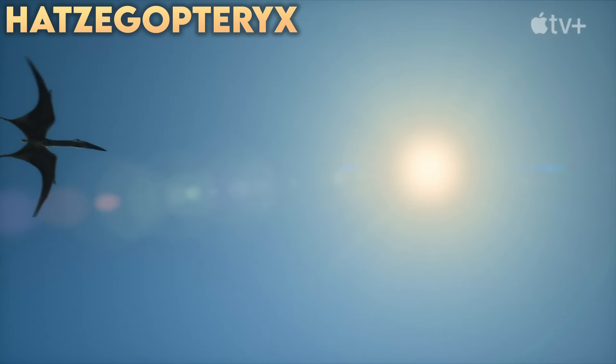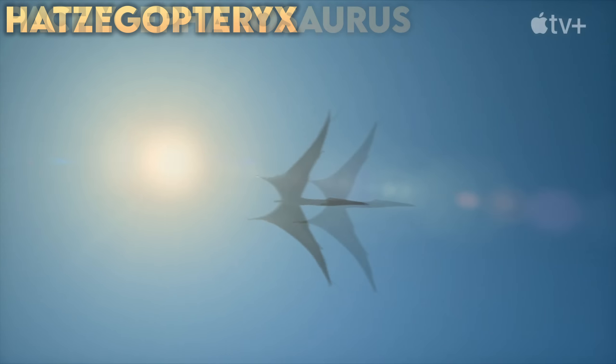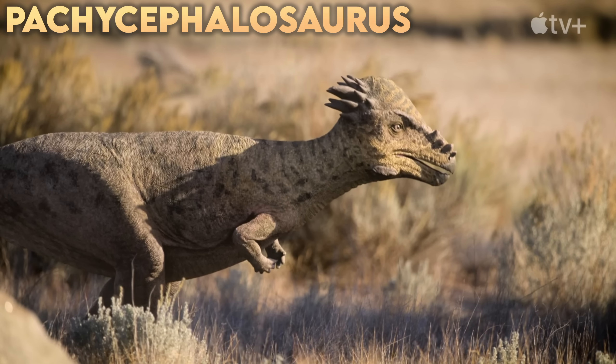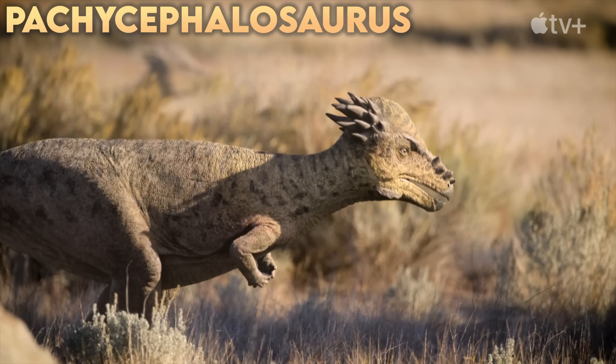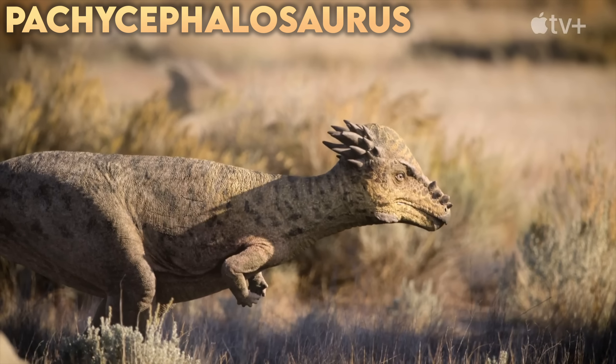Next in the trailer was Hatzegopteryx, our giant Azhdarchid from Hațeg Island, where it ruled as an apex predator. Then Pachycephalosaurus — the thick-headed lizard from North America — and our best look yet at this new Pachycephalosaurid, finally making its debut in Season 2.